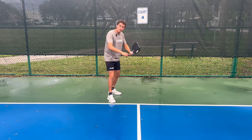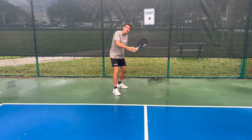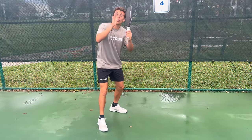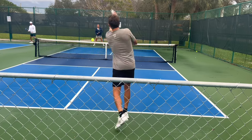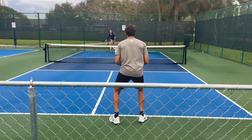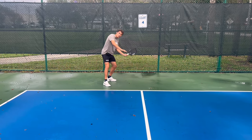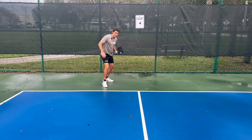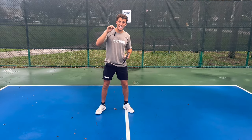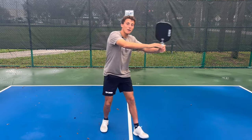The last tip: if I'm the server and my opponent hits a really deep return, forcing me to hit the next shot from back here — we do not want to try to drive it through them. We want to hit a sharp aggressive drop to one of the corners in the kitchen. When I get pressured with a deep return and I hit that sharp drop from back here, it allows me, while the ball is traveling through the air, to follow it in and crash. Since I'm hitting from so far back, it'll be aggressive landing in the kitchen and my opponent's only option will be to scoop it up — and since I'm right there, I can come in and smoke it.